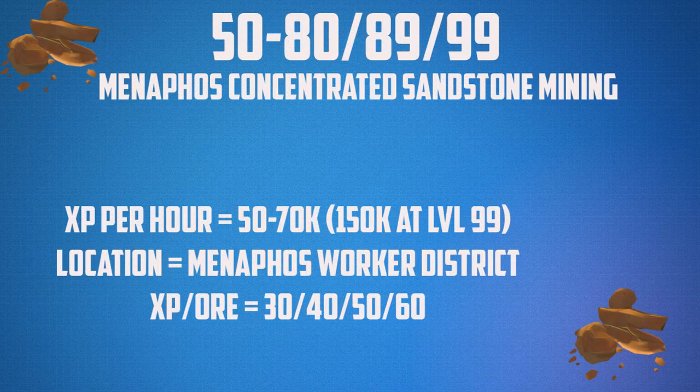Ever since Menaphos came out, concentrated sandstone mining was one of the best methods in the game. From levels 50 to 80, 89, or 99 depending on your personal preference, you're going to be mining here. Depending on if you're using mining urns or not, you can get up to 150,000 experience per hour at level 99. However at lower levels it's only 50,000 and up to 70,000 when going for level 80. The location is in Menaphos in the worker district. The XP you get per ore is 30, 40, 50, or 60 depending on the weight of the sandstone rock you get.